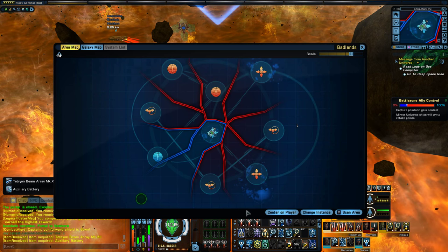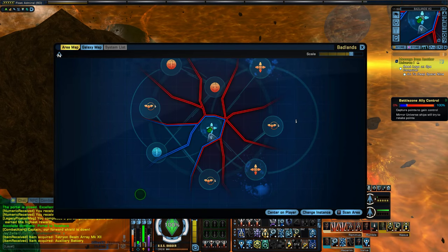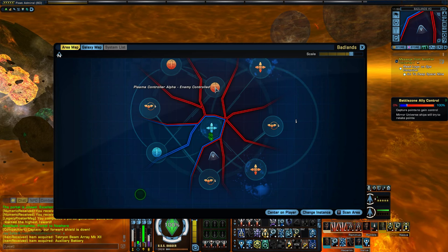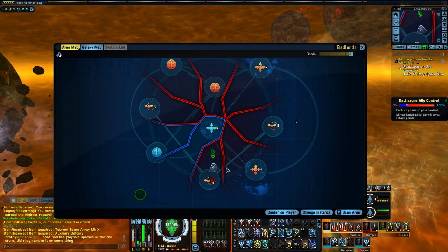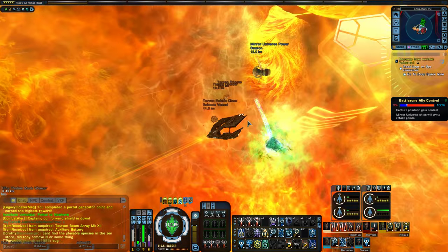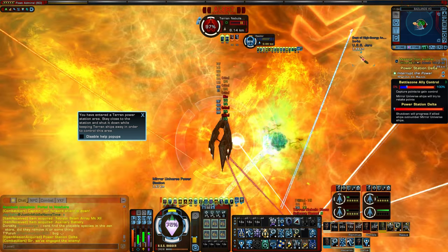Where should we head next? How about down here to the power station delta — let's check that out. So there's the portal generator and portal generator. Plasma controller, plasma controller. And power stations. So it looks like there are power stations, plasma controllers, and portal generators — three different kinds of things you can do. You've entered a Terran power station area. Stay close to the station and shut it down while keeping turret ships away in order to control the area.